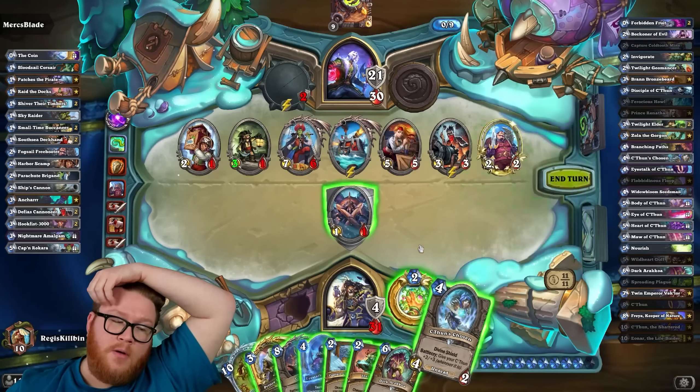This no longer gives you an active mana crystal — in the old days you could hero power first but it doesn't work anymore. An 18/18 is so big that they usually don't clear it, in which case we can use Arakoa to buff it even more and start hitting face. Actually, we could grab Cold Tooth into Freya and copy the board — it's guaranteed. Oh my god, this is actually such a ridiculous turn.